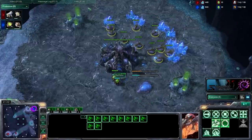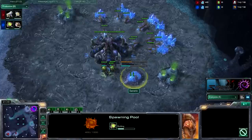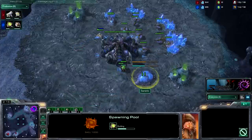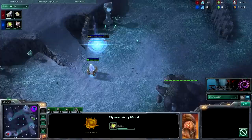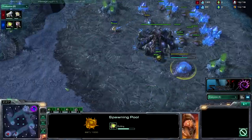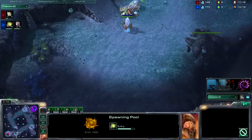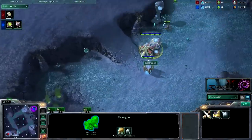A lot of pro players — like Idris, Sen — like to throw down a pool at 12, and I've noticed that. I started thinking: why would you pool at 12 instead of 14 to get more drones? But when you get a pool at 12 and they go Nexus first, you can actually rip down the front cannon before it comes down. If they go Nexus first, you get your lings in their face, start poking their cannons, and you can just drone straight up.